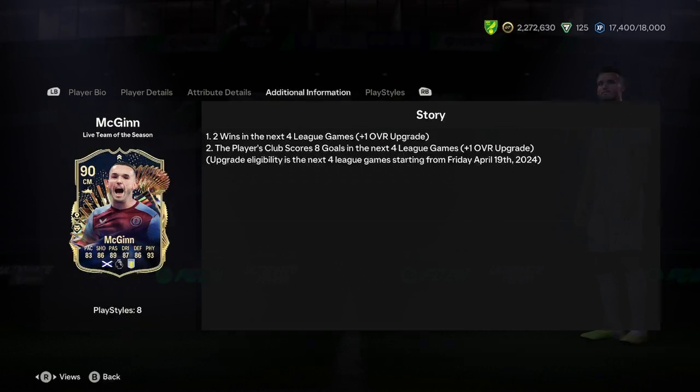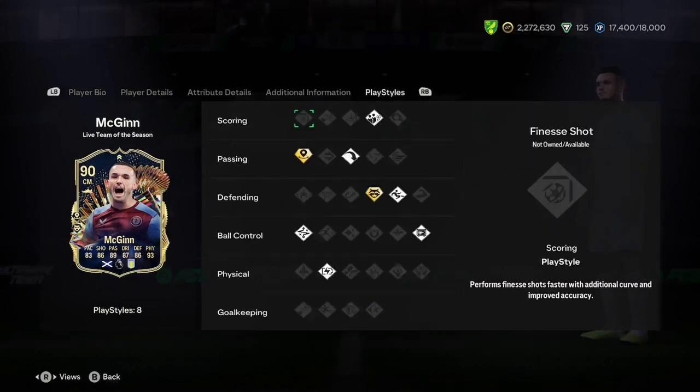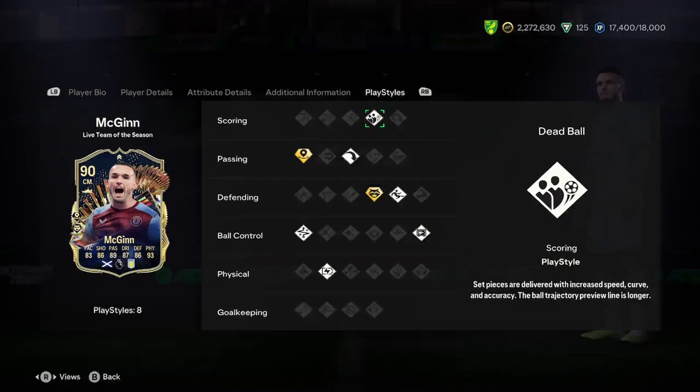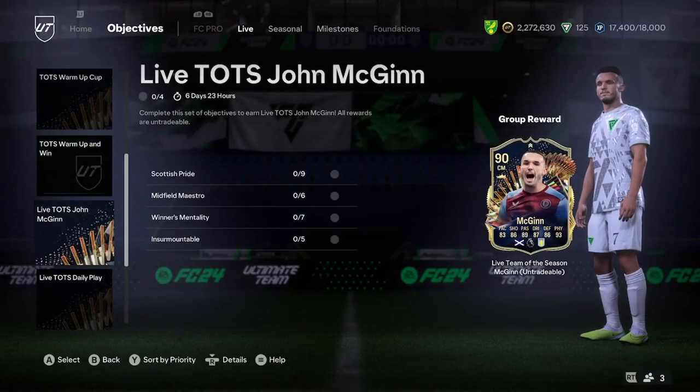It's a very hard one to predict to be fair — Chelsea, Brighton, Liverpool, you just don't know what's going to happen because they've all hit a bit of bad form. But it's a nice card. The play styles — we haven't got three play style pluses which is a bit weird. We've got incisive pass plus, long ball pass, anticipate pass plus, side tackle, dead ball, press proven, technical and relentless. Great card all round. In terms of chem style, I'd go with pace and shooting if you're playing centre mid, and pace and defending if you're playing CDM.